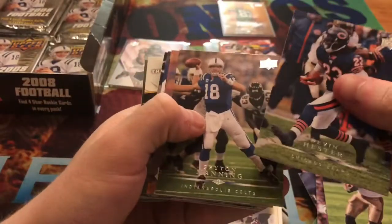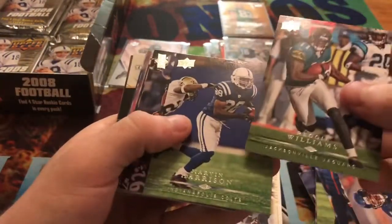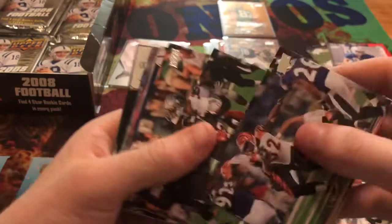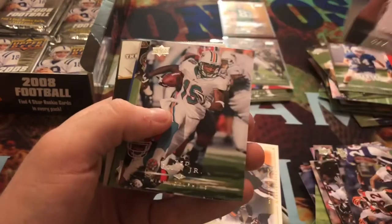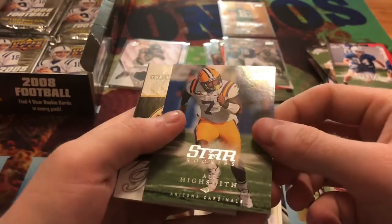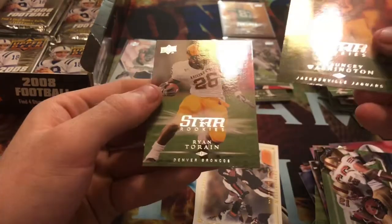Devin Hester, and another Peyton Manning — always love pulling two Peyton Mannings, going in my collection. Brian Urlacher, Reggie Williams, Marvin Harrison, Rudy Johnson, Jarious Norwood, Roy Williams, Bob Sanders, Jericho Cotchery, Nnamdi Asomugha, Tedgin Jr., Frank Gore. Star Rookies: Ali Highsmith, Anthony Morelli, Justin Forsett — that's a good rookie — Chauncey Washington, and Ryan Torain.